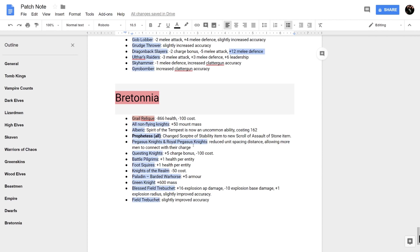Bretonnia for the Lady! Their only real debuff is the Grail Reliquae losing 866 health, but it's cheaper. All knights on flying and non-flying mounts get increased mass. Alberic's Spirit of the Tempest is now an uncommon ability instead of rare, making it cheaper. The Prophetess gets a new Skull of Assault of Stone item — basically a Hailstorm of boulders that can take a unit of Phoenix Guard to half health or lower, making the Prophetess very competitive. Pegasus Knights get reduced unit spacing so more men connect on the charge. The Green Knight gets plus 600 mass, making him a freight train.